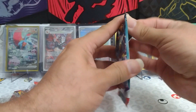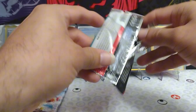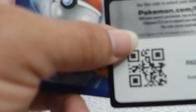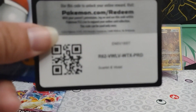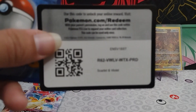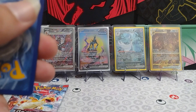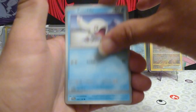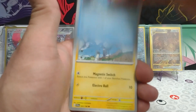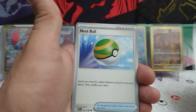Let's go ahead and start with the Base Set Scarlet Violet. First card code for you guys. We have Metal Energy starting us off. Setaddle. Magic Art. Magnemite. Energy Switch. Nest Ball.